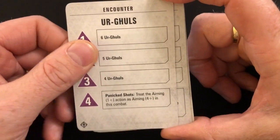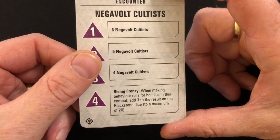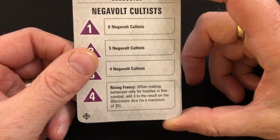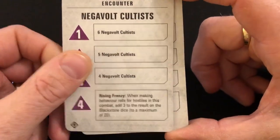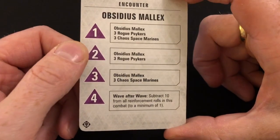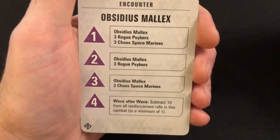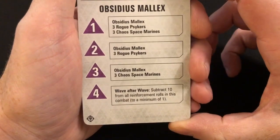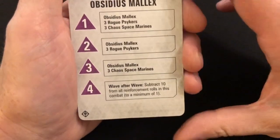Rising Frenzy again: when making behavior rolls for hostiles in this combat, add three to the results — just a slightly inferior version of a twist we've already had. Wave After Wave: subtract ten from all reinforcement rolls in this combat, to a minimum of one. As I noted earlier, this becomes less effective when you limit the number of groups — it's better to have three small groups of guardsmen on the board than one large group for a twist like this. But that's all of them.